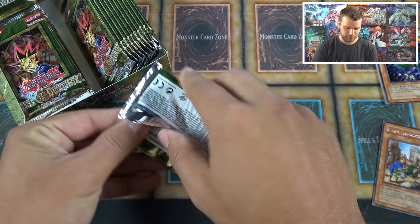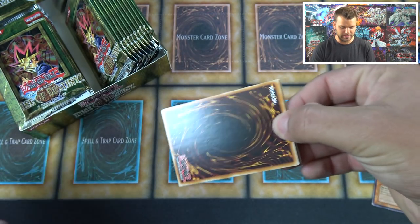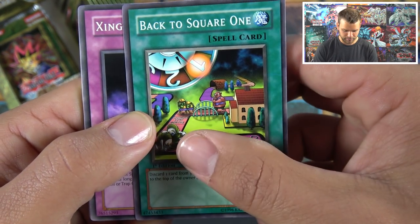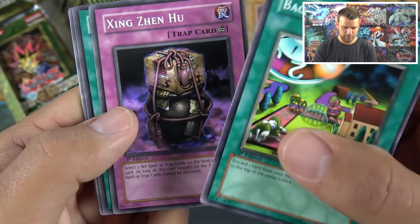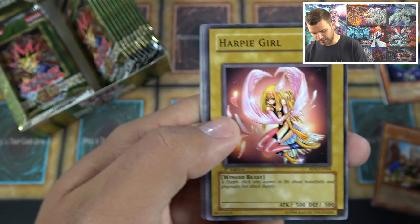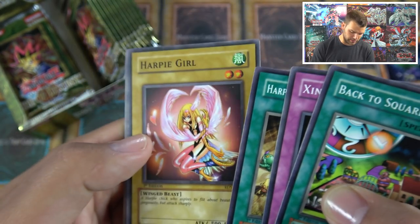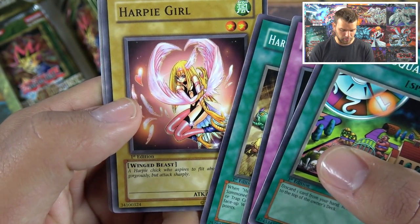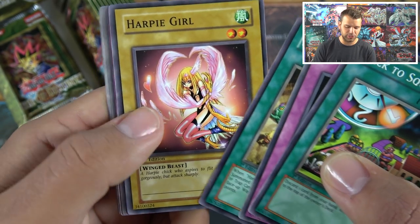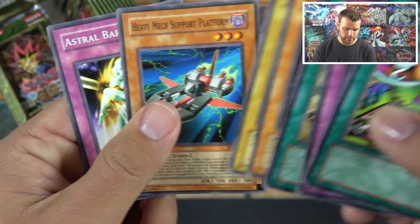Next pack — that classic smell is real. Back to Square One, Zing Zing — people were using that for a bit when it came out — Harpy's Hunting Ground, and the uncensored Harpy Lady. In this set the uncensored Harpy Lady is only on Rise of Destiny first edition; this card comes uncensored so it doesn't have that spandex the other Harpies are wearing. Rare Metal Dragon, Harpy Lady 1, Boi-Oing, Heavy Mech Support Platform.